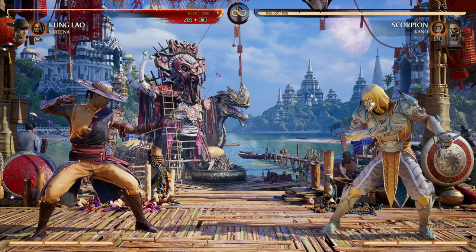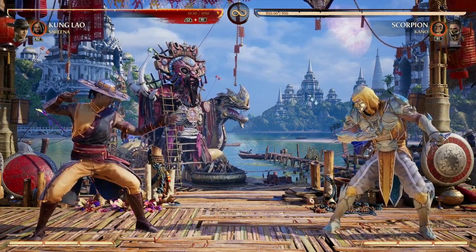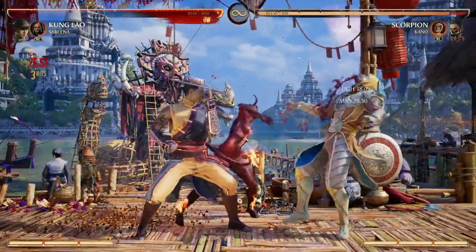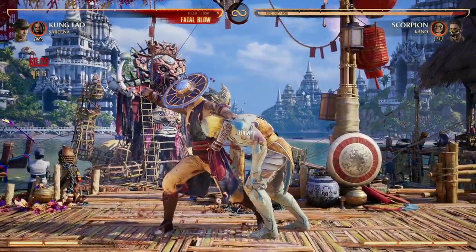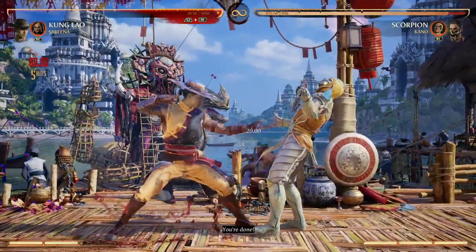I know you've probably seen this name quite a bit in my videos, but she's such a good option for a lot of characters, including Kung Lao, and that is Serena. Serena offers awesome combo extension to Kung Lao. One of my favorite moves is his down back 2 enhanced grab, which stuns your opponent, and you can use Serena after this to extend the combo further.